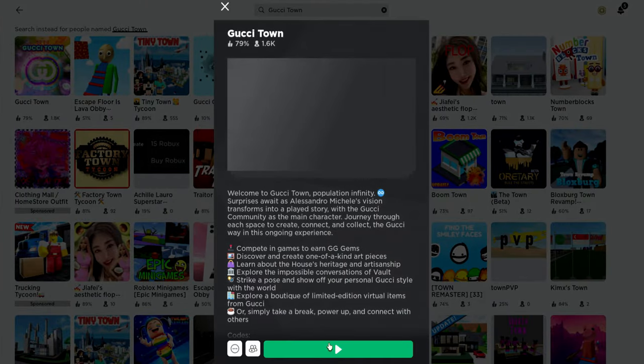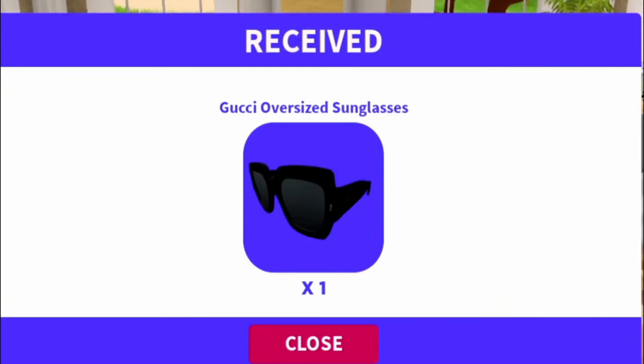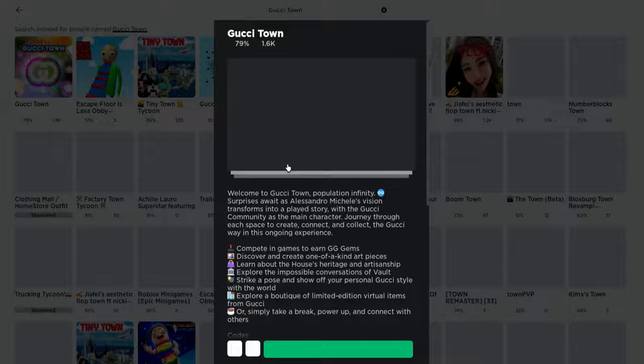Hey besties, let's go ahead and join Gucci Town. It's the first game — all you need to do is follow all of the blue tutorial arrows and that will give you the oversized sunglasses. Let's go see what they look like.